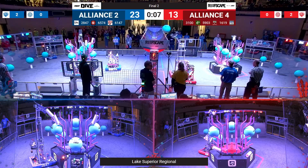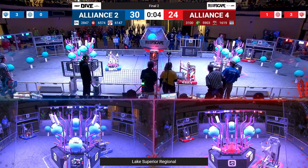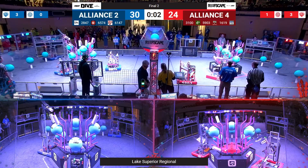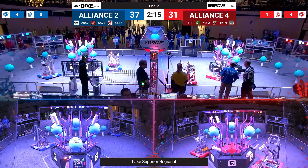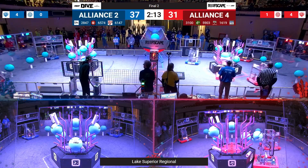Blue Alliance can take it home. Red Alliance could bring us to a third. These robots in Autonomous are successfully scoring four coral for the Blue Alliance all the way up top, two for the Red. That will give, coming out of Auto, a six-point lead to the Blue Alliance.